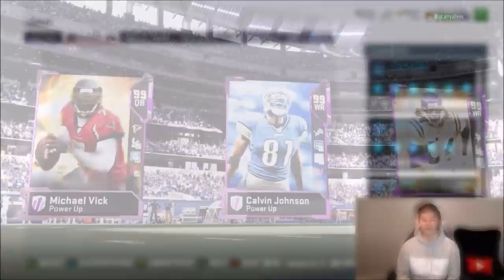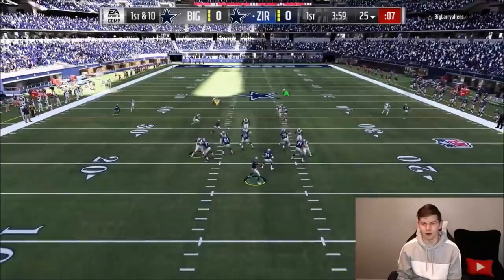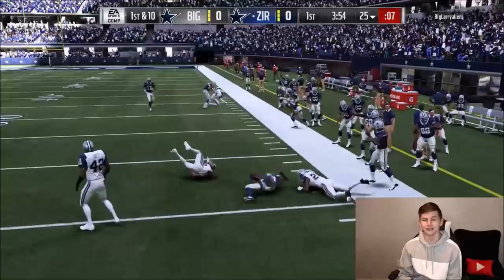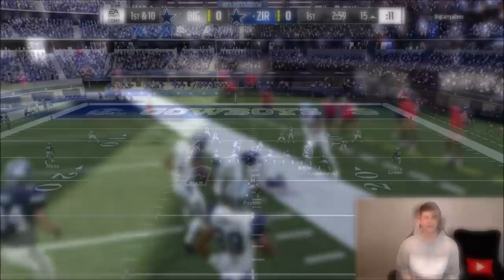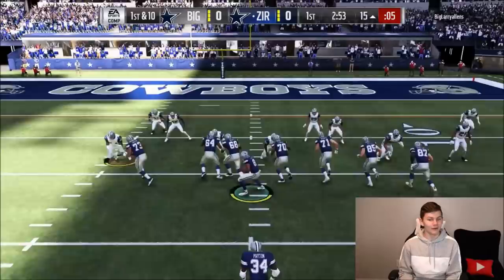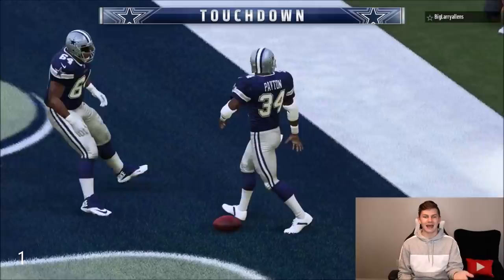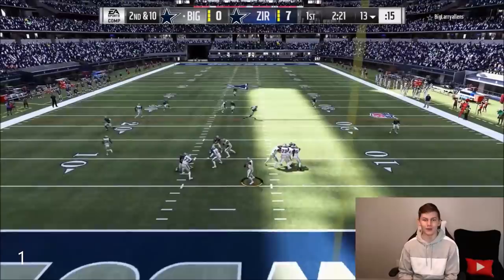My opponent's team has Michael Vick, Calvin Johnson, and Randy Moss. He has DeMarcus Ware on the D-line and he's usering him, so I think I should be able to get the ball to Ty Hilton easily. I just ran a quarterback draw with Lamar Jackson — he got caught. But guys, I just realized this is Larry Allen I'm playing right now! He actually has a Twitch, he follows me on Twitter, and this is his gamertag. As a Cowboys fan, I am absolutely hyped.